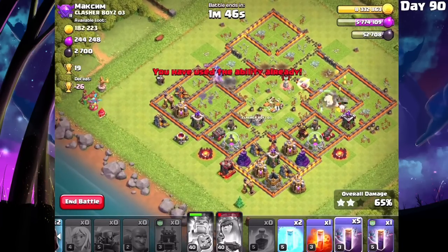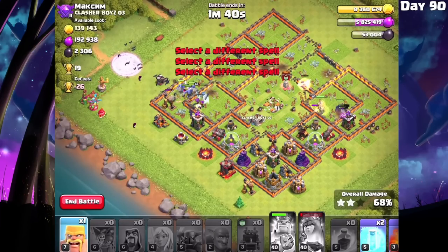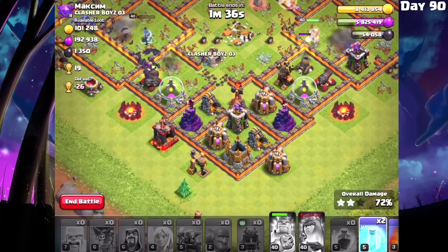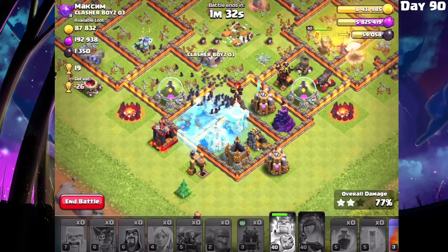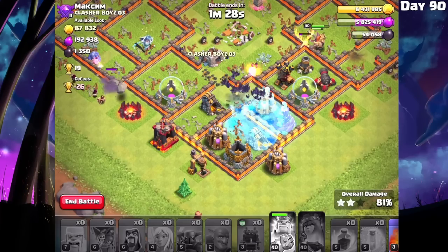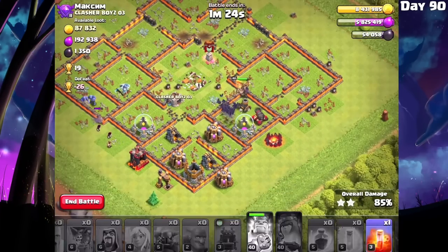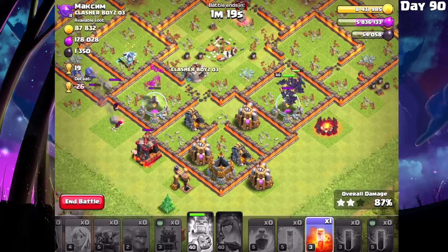Let's pop the queen's ability and I'm going to throw the bats right out here — I've got my freezes ready to go. I've also got wizards and the barbarian king down. This spot with the wizard tower is going to be dangerous, so let's freeze that, and I'm also going to freeze that one there. The bats are going to go for the wizard tower and the air defense. And there is the 3-star! Didn't even need the poison spell — easy 3-star.